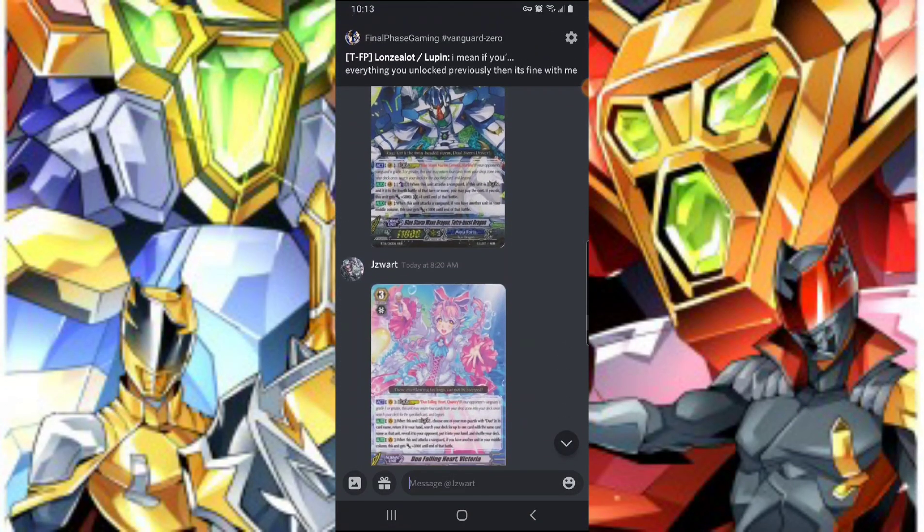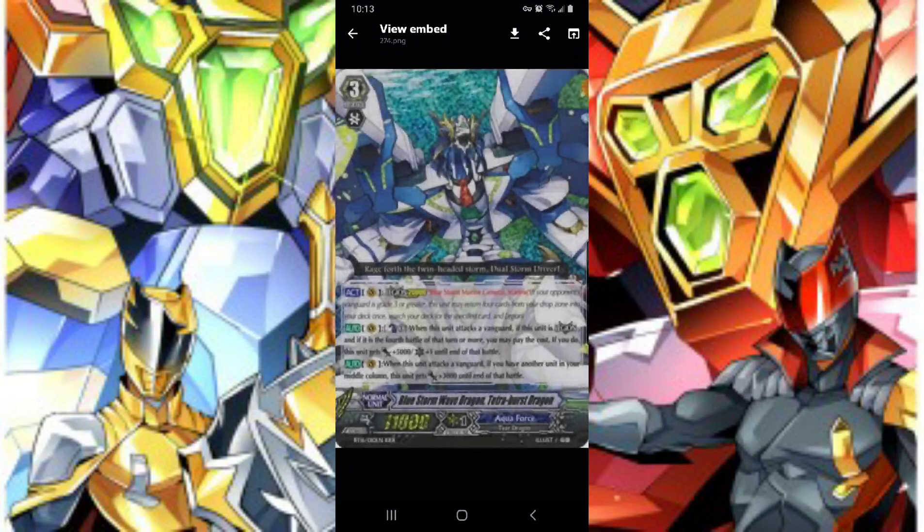So we're looking at face cards. First and foremost, we see Tetra Burst Dragon. His effect is counterblast one — when this unit attacks a vanguard, if this unit is legion and it's the fourth battle, you may pay the cost. So you pay CB1 to gain a crit, which is kind of stupid, and hopefully they just change that.